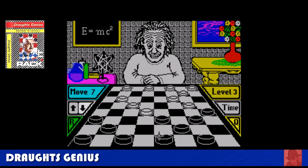Drafts Genius — you play against Einstein, and he's a mean, mean player. Draughts is like beginner's chess. You must get all your pieces to the end of the board, get them to kings, and then take all your opponent's pieces. This plays quite well. What I like about this one is it's all in 3D and there's attention to detail. As far as draughts go on the Spectrum, they couldn't have done much better than this.